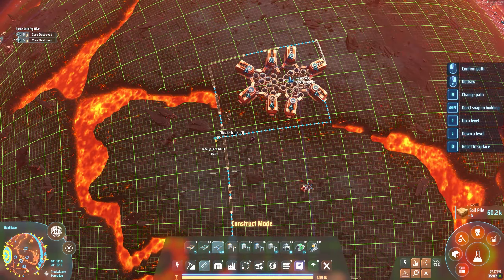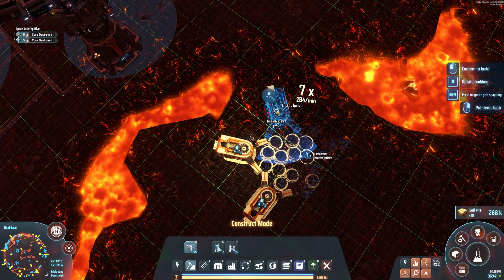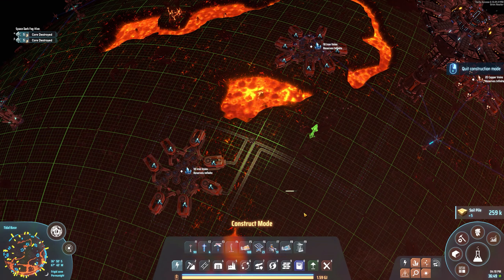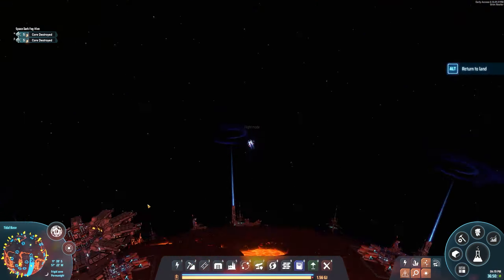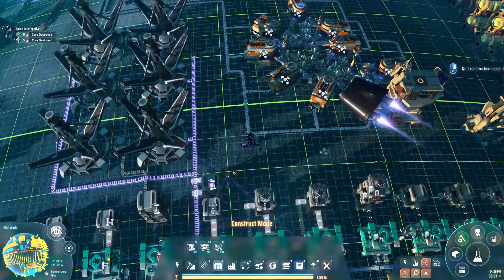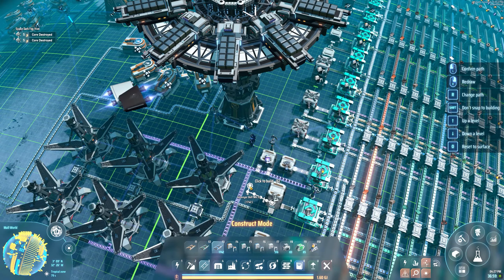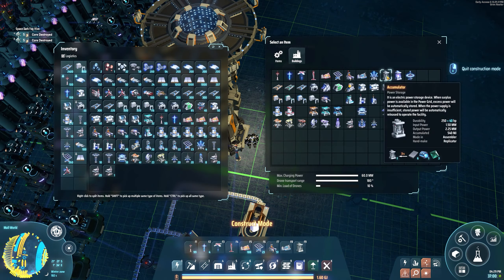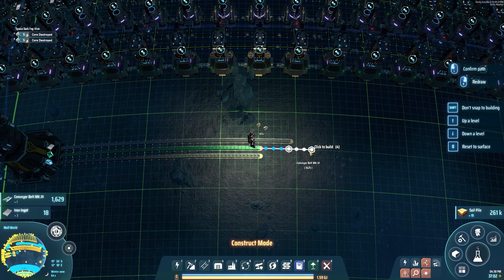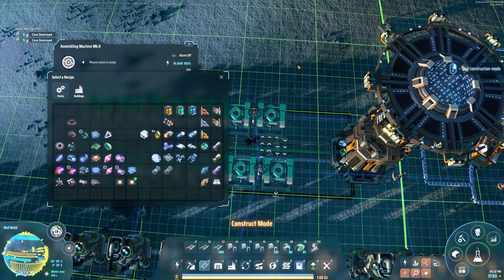Once I unlock the super upgraded resource collectors, I'm going to come and place one on top of each of these places as well and add some more interstellar logistics to collect. We're just going around setting up resource collection — this is a really tedious part of the game but the most necessary. I'm basically putting as many down as I can, normally two belts — I try to put like four resource collectors onto one belt if I can. I think these are the last two or three veins of resources on this planet, and we will be fully collecting with no fog threat whatsoever.